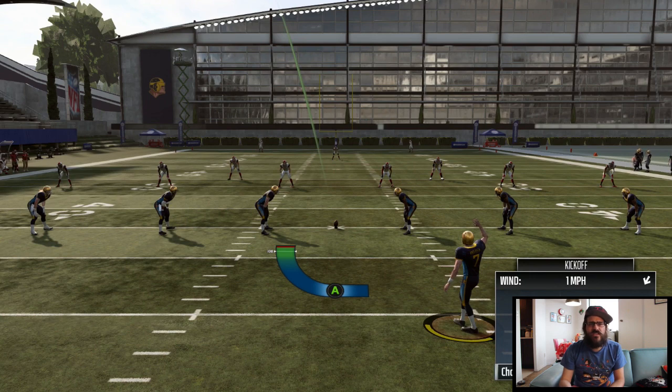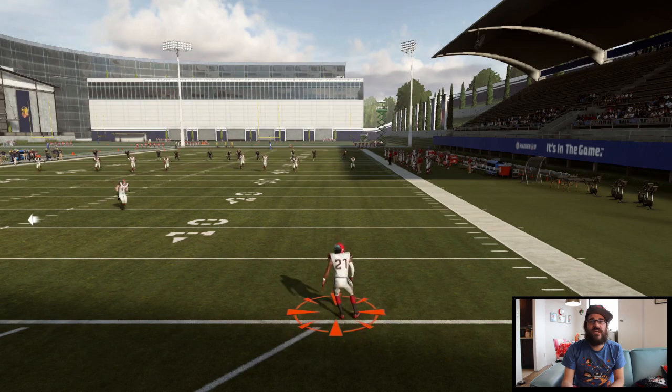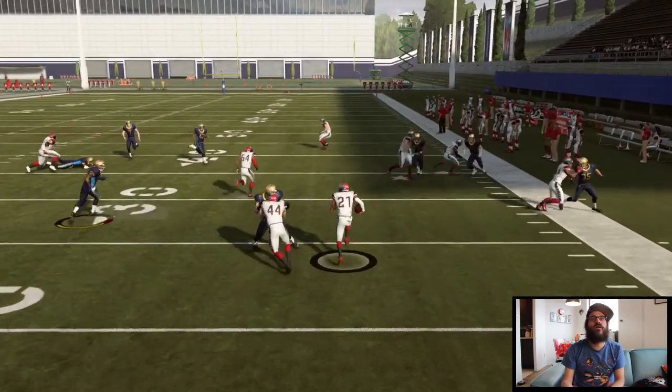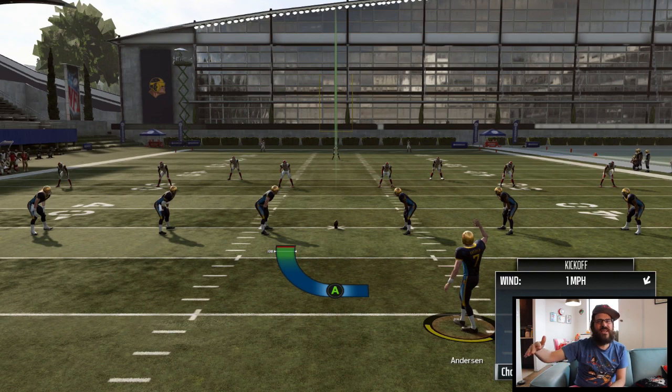We'll take a look at some of the gameplay footage in a minute. But yeah, it's as simple as that — just picking kickoff right, kicking it to the left, and that's all you really need to do. Then just taking your guy and running with him over here, just watching to make sure. If they weren't running up that right side, usually your defenders are going to get in there to stop him.